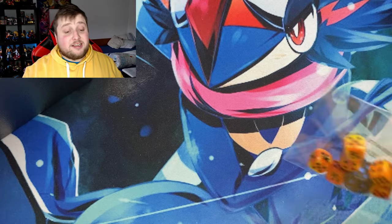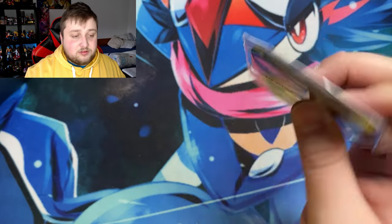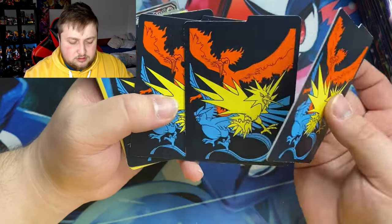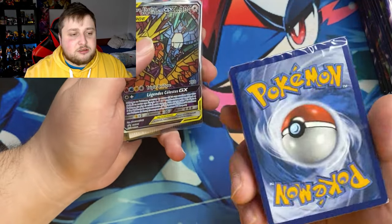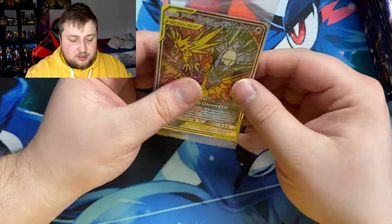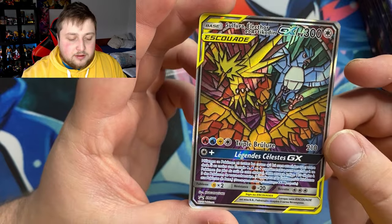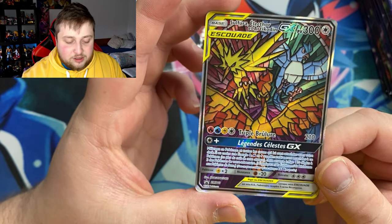We got the dice — I've got so many dice since I started opening these. We got the counters, the GX tag team marker, and the 10 Hidden Fates packs. Here are the sleeves. And here's the code card — go ahead and redeem that for yourself. And here it is, the promo card you get inside every Hidden Fates Elite Trainer Box: the Articuno, Zapdos, and Moltres stained glass promo card.